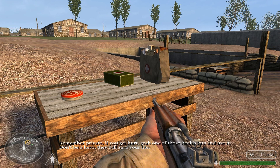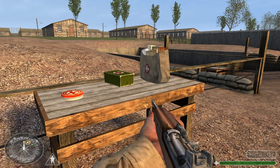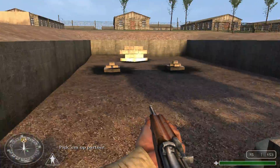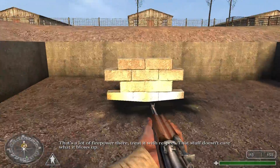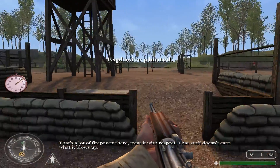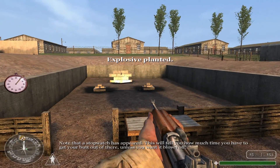Move on to the next area. Remember, Private, if you get hurt, grab one of those health kits and use it. Don't be a hero — they will save your life. Our last station will be explosives. Pick them up. That's a lot of firepower — treat it with respect. That stuff doesn't care what it blows up.